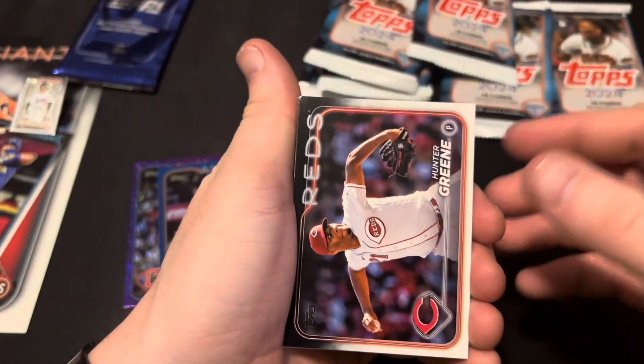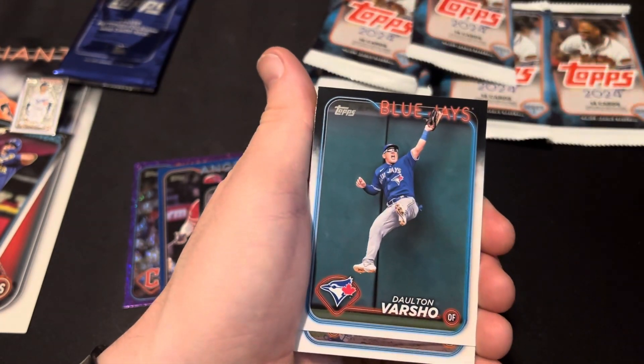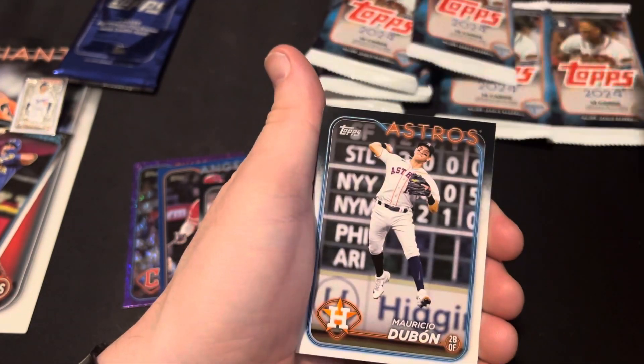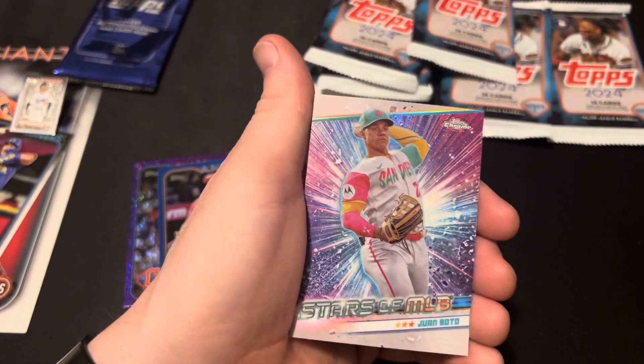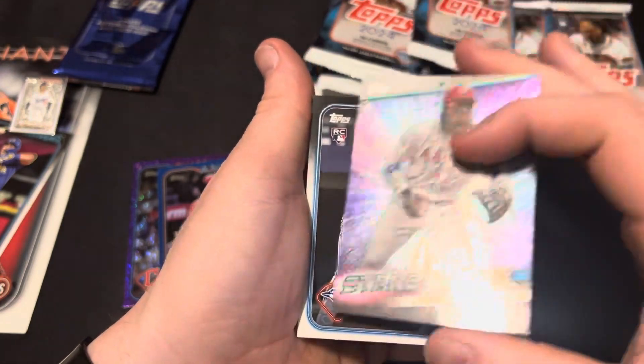They were stuck together — as you can tell, I ripped open a pack. These are like stuck together real bad. That's the only complaint I have. Hunter Green, Brandon Marsh, Moral, Varsho, Hartwig, J-Rod, Dubon, Valdez. Salvador Perez. Stars of the MLB Chrome — Juan Soto. Stars of the MLB, Eli De La Cruz.